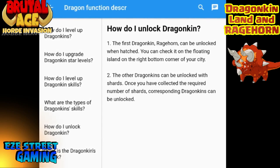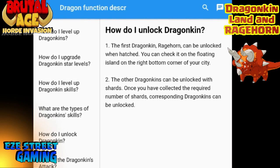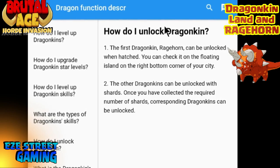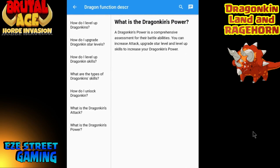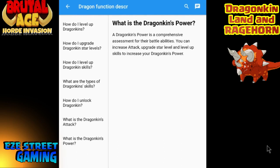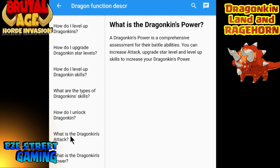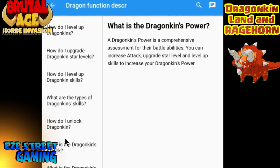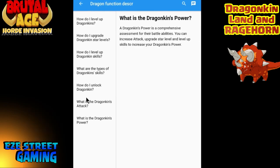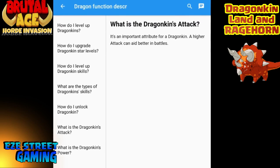You'll unlock them with the shards. I haven't got any shards yet for the next one — the Tyrannosaurus, I think it's called Tyrant. I'm sure once the game is ready for us to unlock the next one, you'll start receiving those shards. As it is right now you'll receive the Rage Horn shards, and that will help you unlock the next star level. If you want to read all the details yourself, click on the attribute for Rage Horn, then click on the question mark and it brings you to that page.